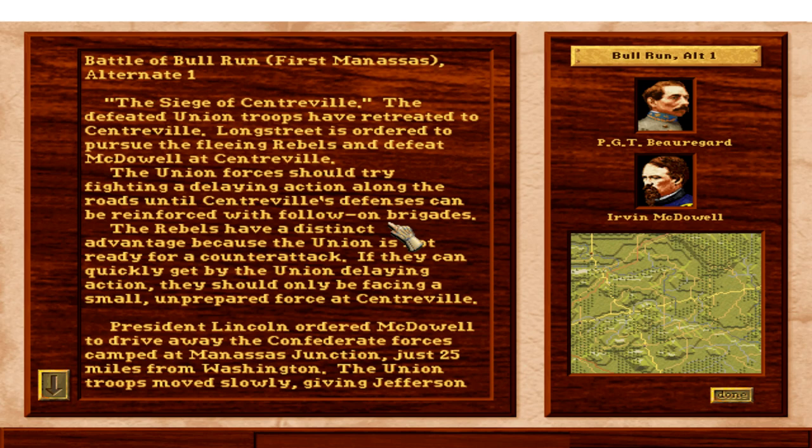Historically, it was a minor skirmish between the Confederates and Union forces just before Bull Run — indecisive, although both sides claimed a major victory. In our case, we won a major victory, inflicting over 6,000 casualties on the Union army, almost one-sixth of their force. They would have withdrawn toward Centerville, an important road junction just north of Bull Run Creek. This battle is an alternate version of Bull Run — the siege of Centerville — probably differing from the historical battle more than any other in the campaign.